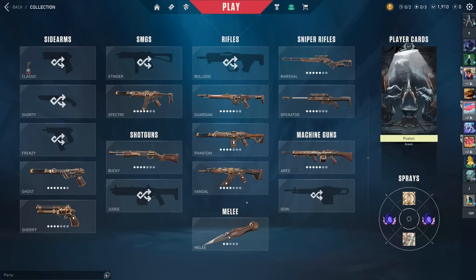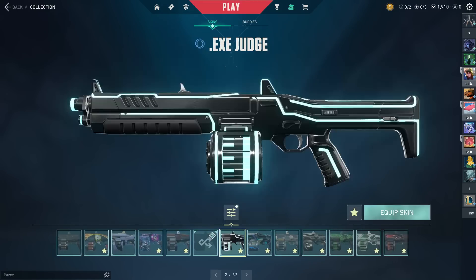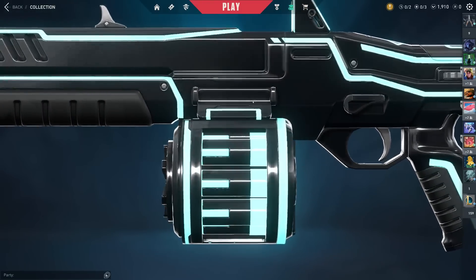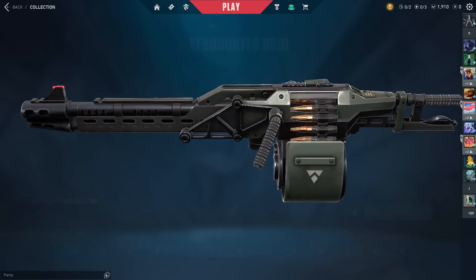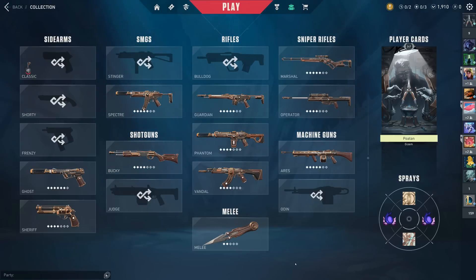If I were to re-release Mage Punk 3.0, I would not just include these three weapons — I would also include the Mage Punk Classic, the Mage Punk Judge, because that bottom part that holds the ammo would be really cool with a glass Tesla tube like they have in all the other stuff, and the Mage Punk Odin, because it would just sound and look crazy. It kind of is what it is. I don't know what their reasoning behind dropping the skin line without the other skins is.